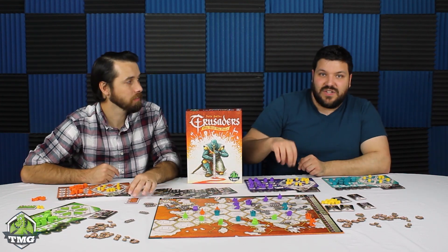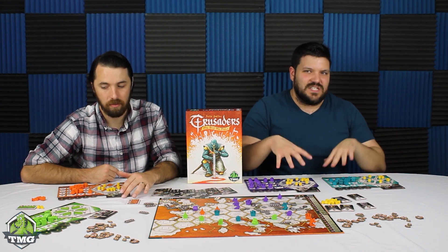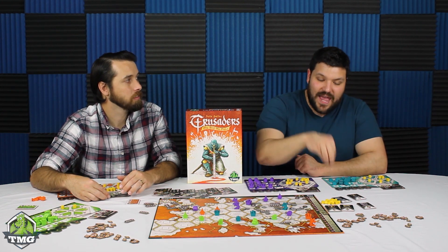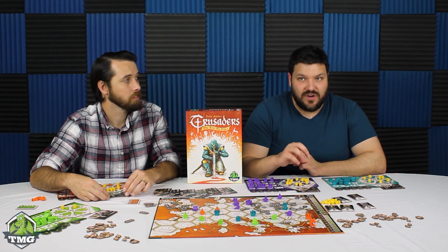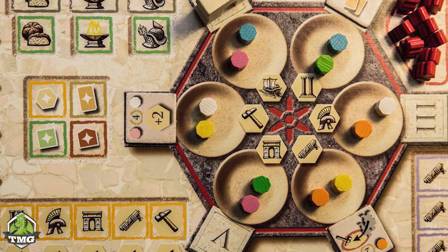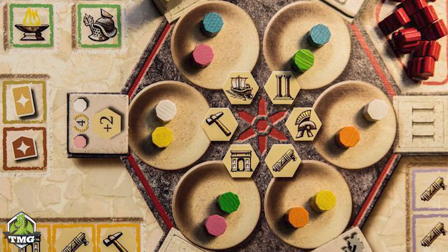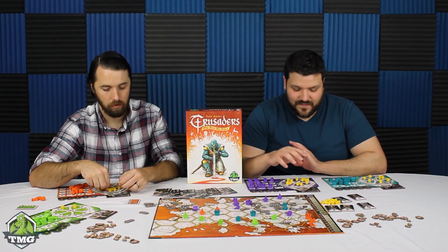The Mancala action selection thing is going to be very familiar to you if you've played Trajan, with a couple differences — this is actually a bit simpler. In Trajan, it's where you end on: you pick up all the pieces and wherever you end, that's the action you do and the degree to which you do it. Here it's the one you pick up from. Also in Trajan it was more complex — the tokens had different colors that mattered, and there were bonus tiles. So it's a lot simpler here.